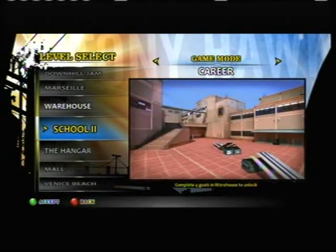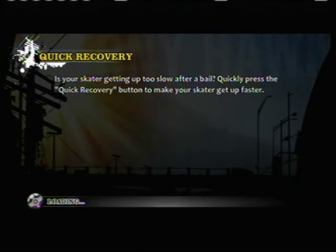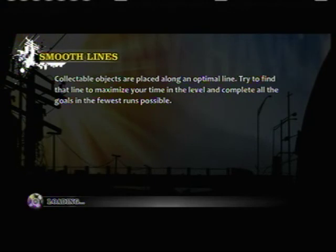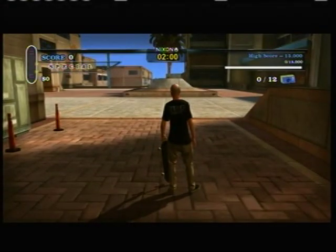We're going to School 2. Awesome, sounds good to me. We have to get a high score, pro score, six score, find the secret DVD. All of these goals are exactly the same as in Tony Hawk's Pro Skater 2, by the way. The warehouse had different goals, but that's because they added more goals to get them up to speed into the THPS 2 style of goals, I guess.